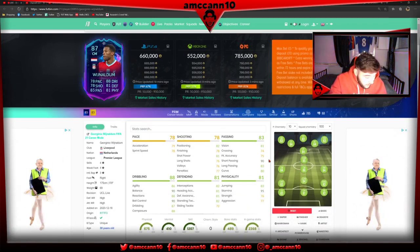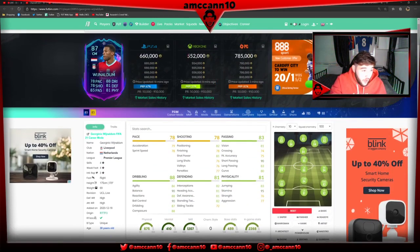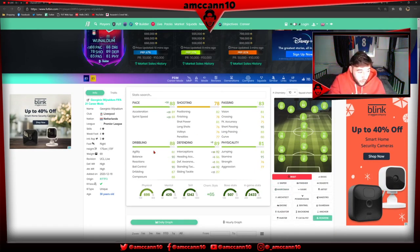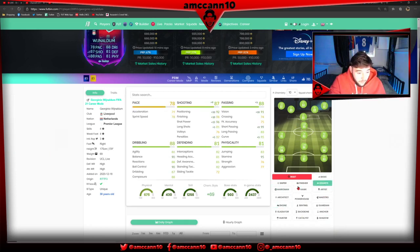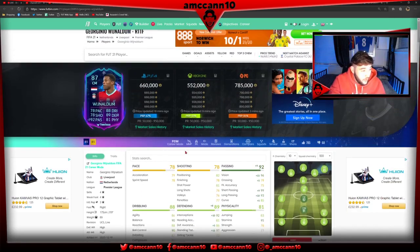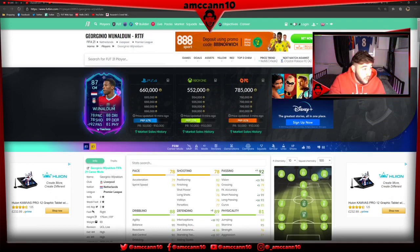Gini Wijnaldum is a nice card to actually get - you can tell that with the price he's coming in at, half a million. Weighing up using this guy, it's absolutely brilliant - that nice pace, dribbling, passing's very high tier, defending and physicals are very well rounded, and the shooting's also very well rounded. Put a shadow on this guy - as a box-to-box midfielder this guy's absolutely brilliant. You could use him as a powerhouse - a 92 centre mid which is absolutely excellent. Very very nice card to be packing.